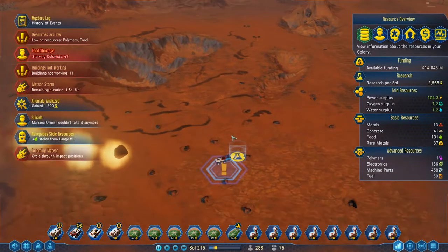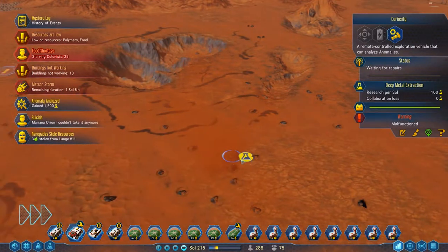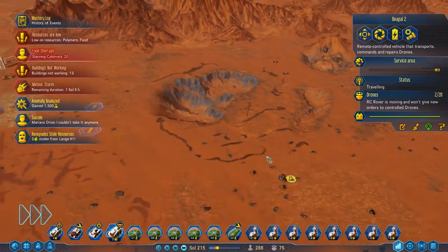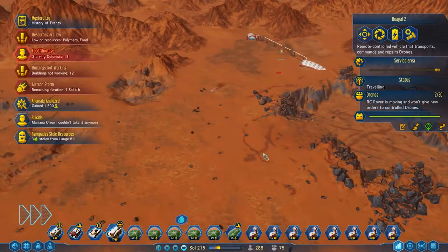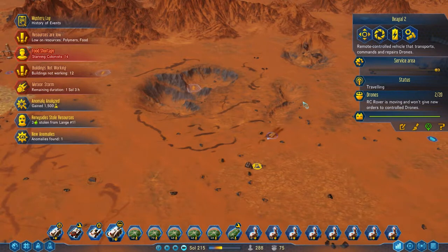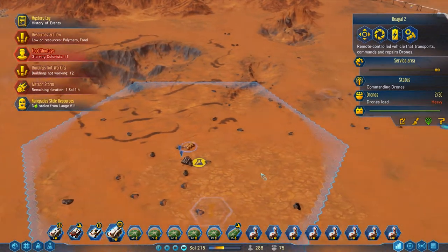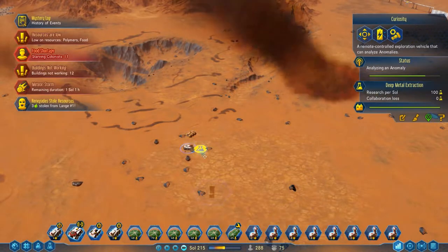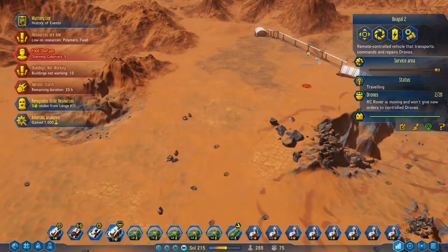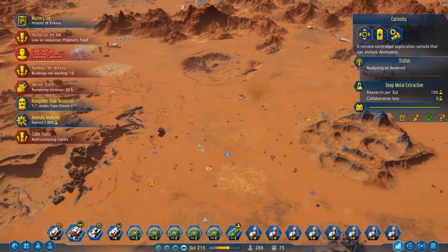Meteor incoming! Whoa, whoa, whoa - is it too late? It's too late. Where's the Beagle 2? We need to bring you down here and let that be a thing to fix. Come on, Beagle 2 - yeah, here he goes! He's been hanging out there for a while, so he's kind of glad to just get moving. Get back to doing that, and let's go be safe back over here again. Not so interested in the number of renegades we've got - hopefully we can just kind of chill them all out again and get the whole sanity of the place back down.